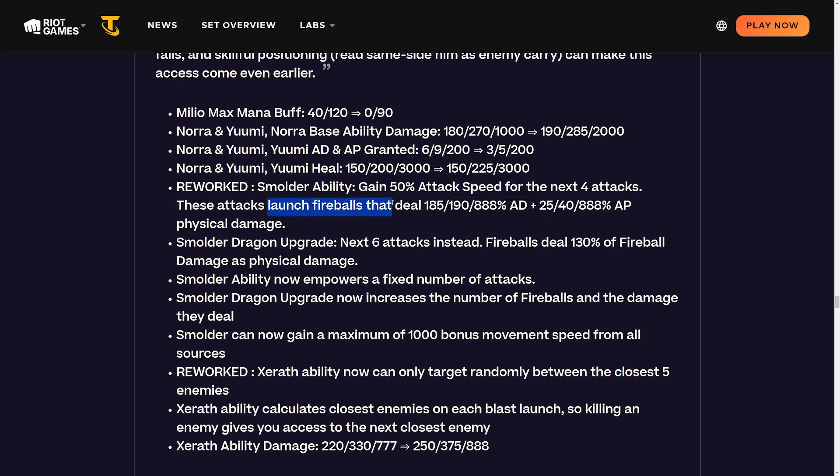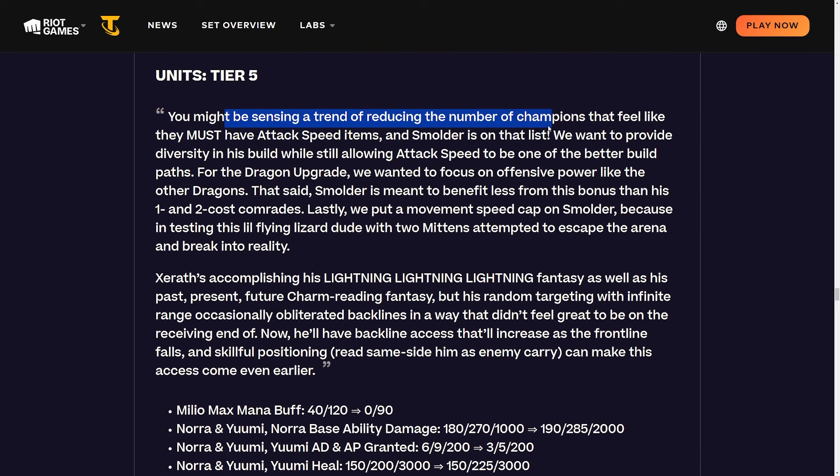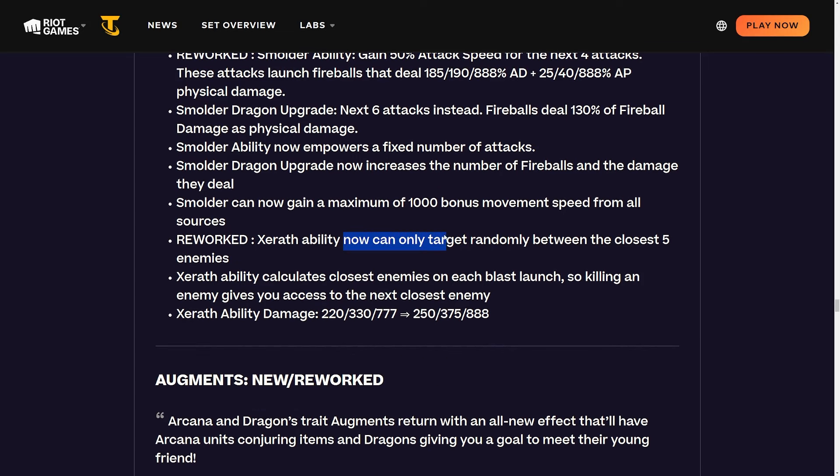Reworking Smolder: gain 50% attack speed for the next four attacks, these attacks launch fireballs dealing AD and AP as physical damage. Dragon upgrade: the next six attacks' fireballs deal 130% of fireball damage as physical damage. Smolder's ability now empowers a fixed number of attacks and can now gain a maximum of 1,000 bonus move speed from all sources. They're reducing the number of champions that feel like they must have attack speed items - Smolder is on that list. They want to provide diversity in his build while still allowing attack speed to be one of the better paths.